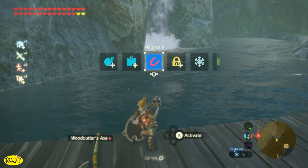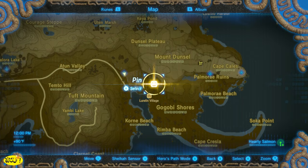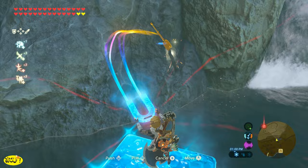First up is going to be a Woodcutter's Axe and a Double Axe. We can find these right here in Lorland Village, right here in this little body of water. Just use your magnesis and you'll see them glowing. These are good for chopping down trees or busting open metal or wooden crates.